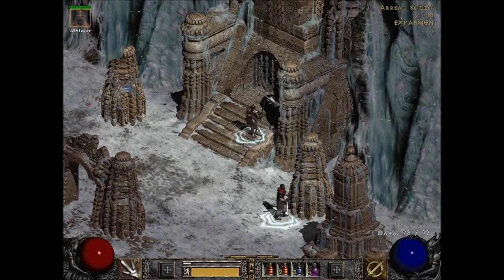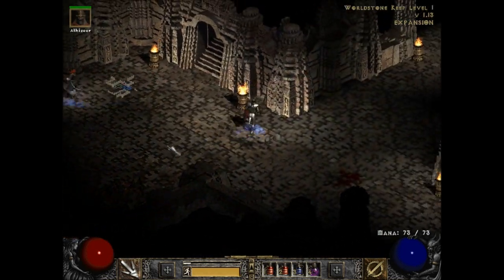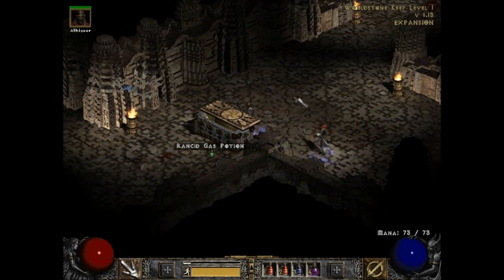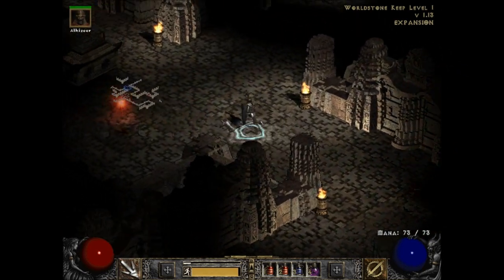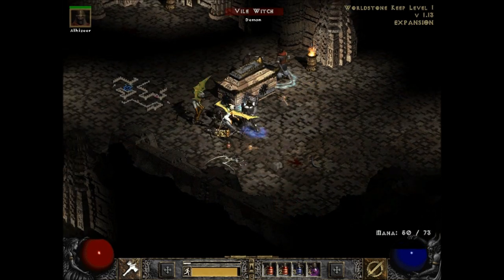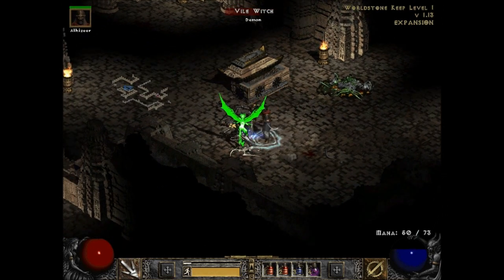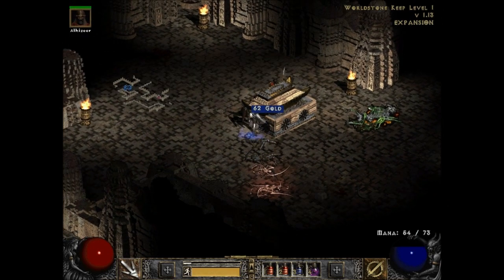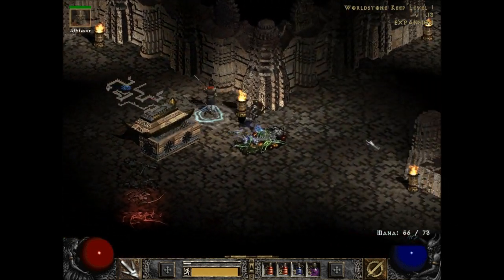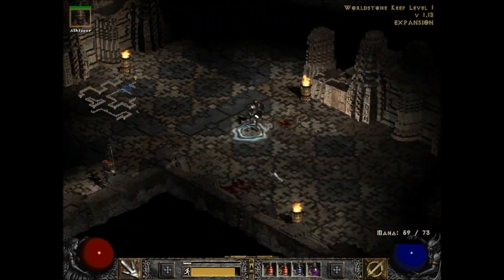They have opened up the way to the World Stone Keep. This place, once again, is huge — so this could take us a while. Hopefully I can get through it fairly quickly, as always. Vile witches — they're more like upgrade harlots — and we have fetid defilers, upgrade defilers. Everything in here is going to be an upgrade if I remember correctly. I don't think there are demons in here, which is nice to be done with those guys, just like the beetles.